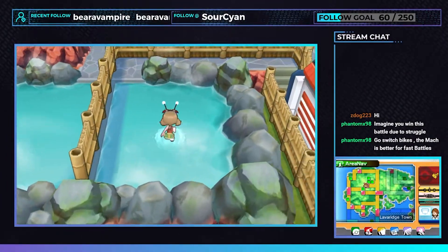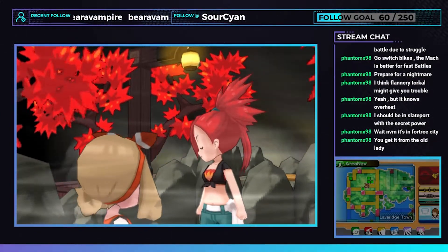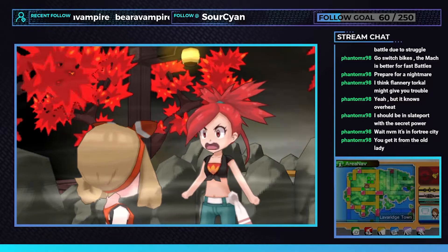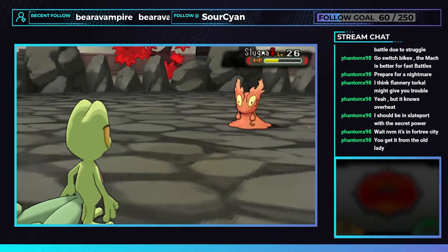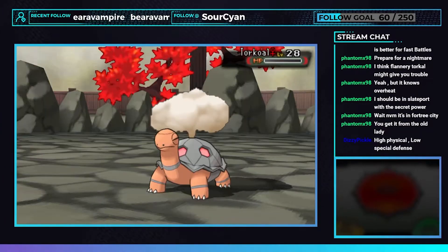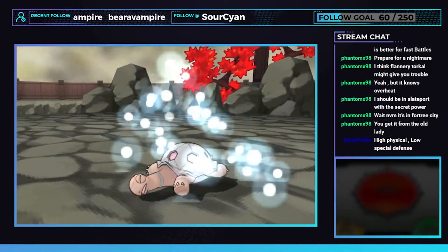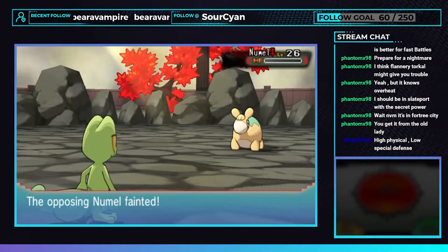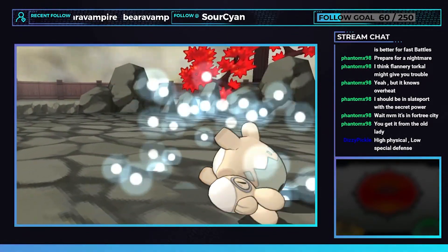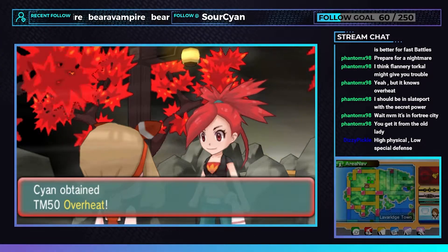We take a well-deserved break at the Lavaridge Town hot springs before we move on to the next gym. A couple burn heals later and we make it to Flannery. She nervously yells at us as we begin her battle. She brings out her Pokemon and Grassy Boy throws some rocks at it. Then Flannery brings out a Torkoal ripping the fattest vape cloud I've ever seen — it also gets murked. That was surprisingly easy. We take the Heat Badge and TM50 Overheat — a staple move for any Trico. Sarcasm aside, we head to Petalburg City to face Dad.